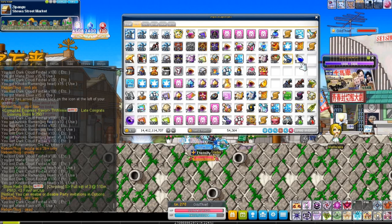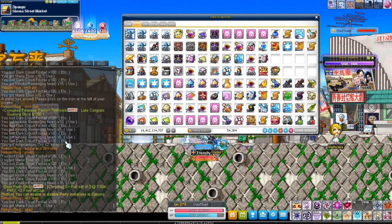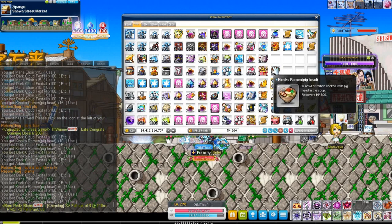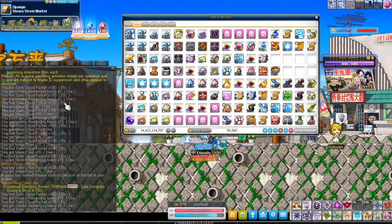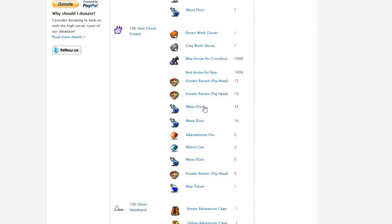Blue potions, twine, tons of mana potions and kinako ramen, pig hide, ramens — it's absolutely ridiculous. We get like five ramens each time. We've got 500 of them. Sometimes we get more — like ten, sometimes fifteen.